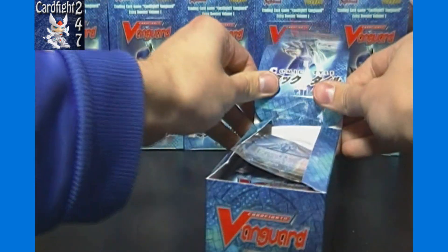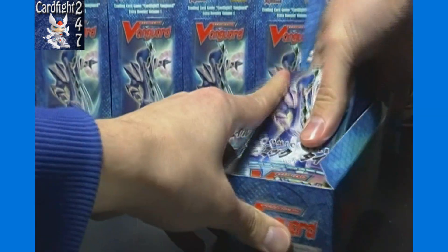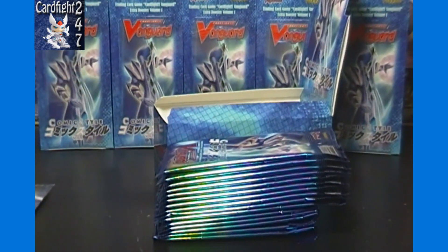Now we're going to open up just the packs that have double rares and higher. Once you get this open — there's the box topper: Exculpate the Blaster. Let's get our packs out here.